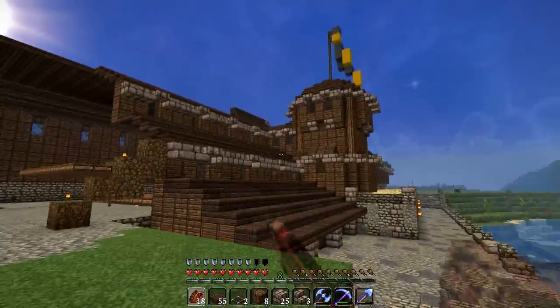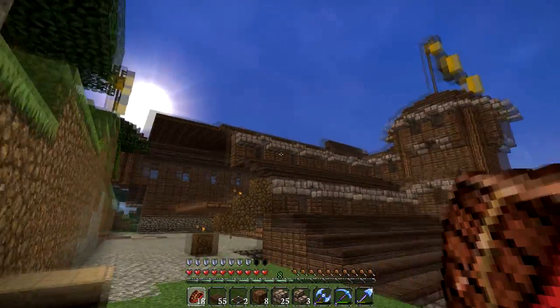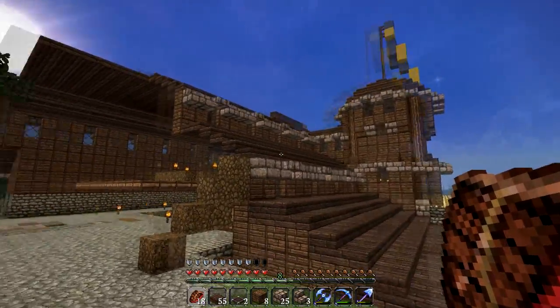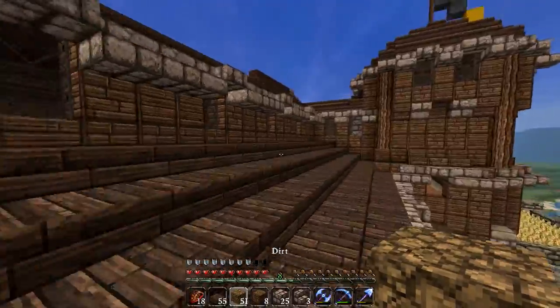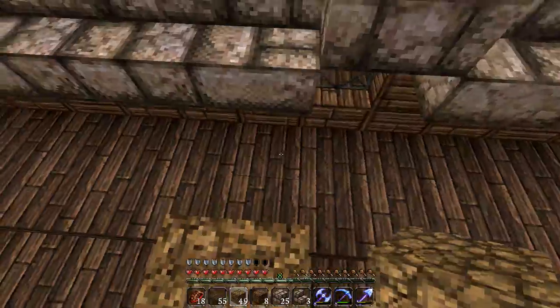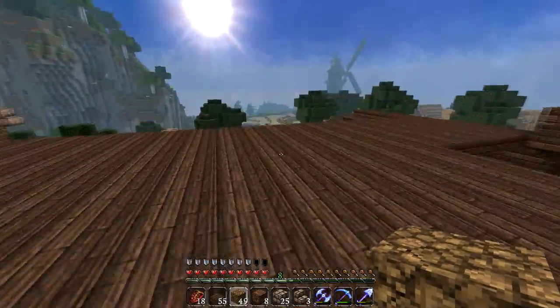Before we get to that — this right here was not here. This wall and the ceiling, this roof, did not extend all the way. Let's get up here and look around — knock that down because I do not want a dirty roof.